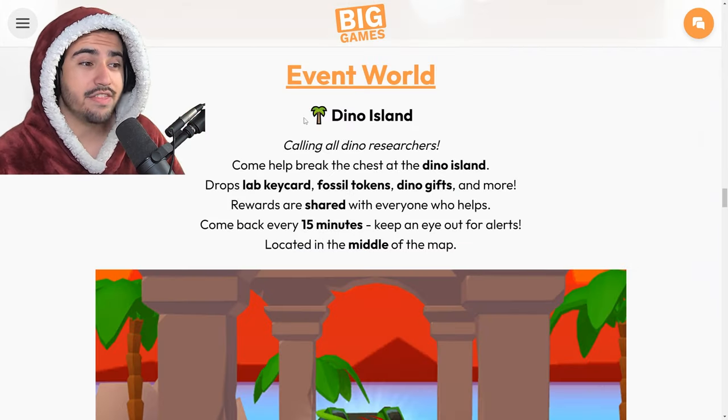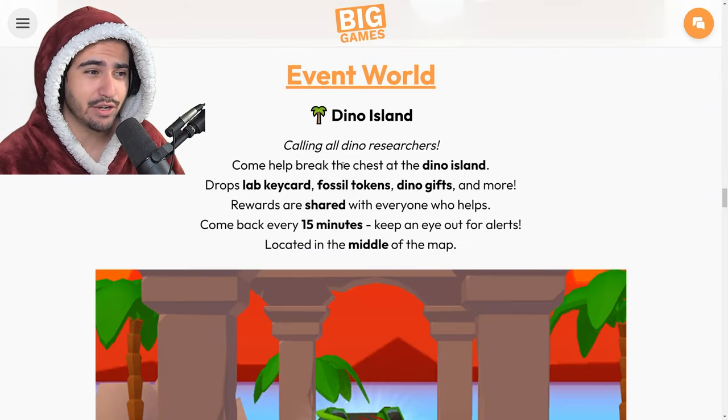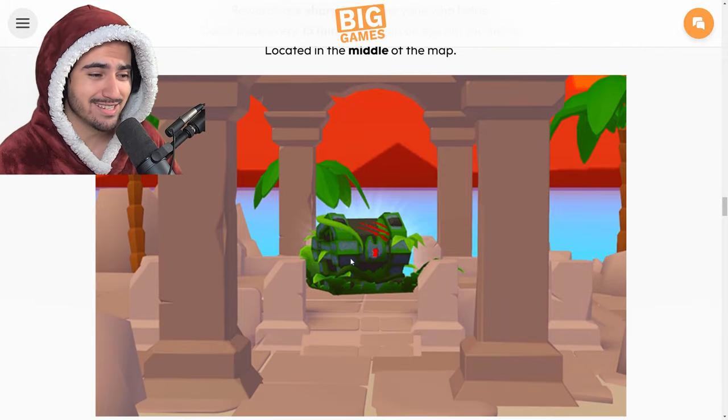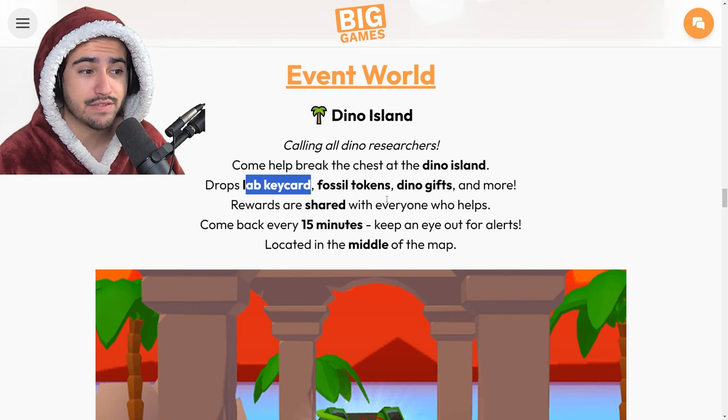We have three new huges for this update. Here are those huges, and an important piece about this update is that we're actually having a dino chest. This is what it's going to look like, and from this chest you can get those lab key cards, fossil tokens, dino gifts, and more.